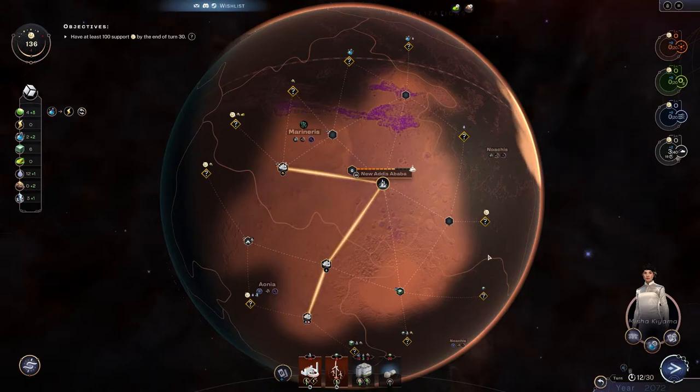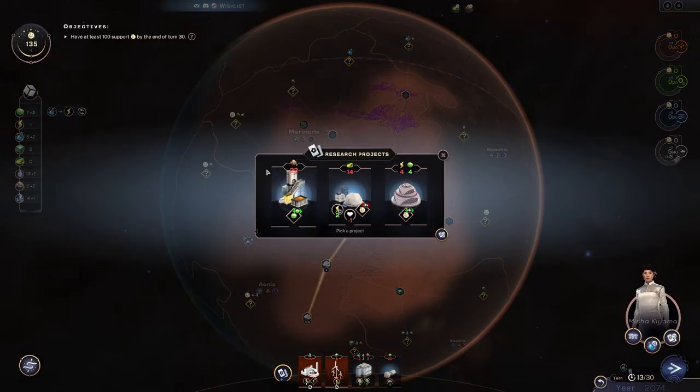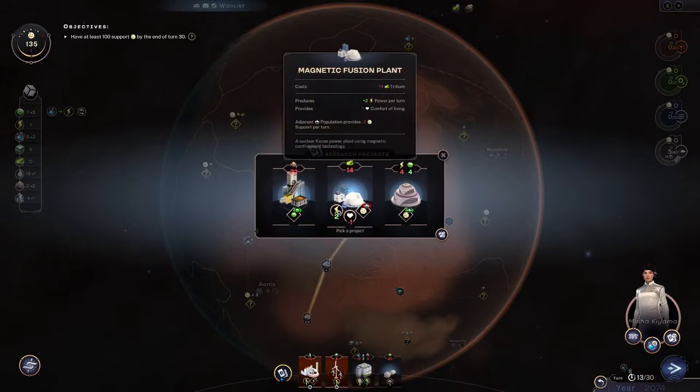The turn's over. This is one of those buildings like I was talking about — adjacent food buildings produce plus one. But then there's this power plant. I think I'm going to grab the power plant. It's expensive and we don't have any tritium, which is a problem.